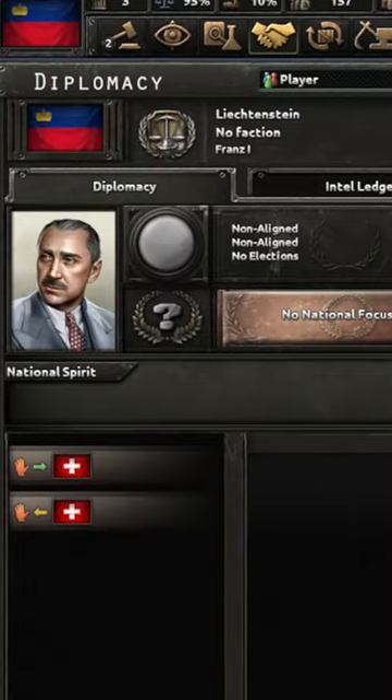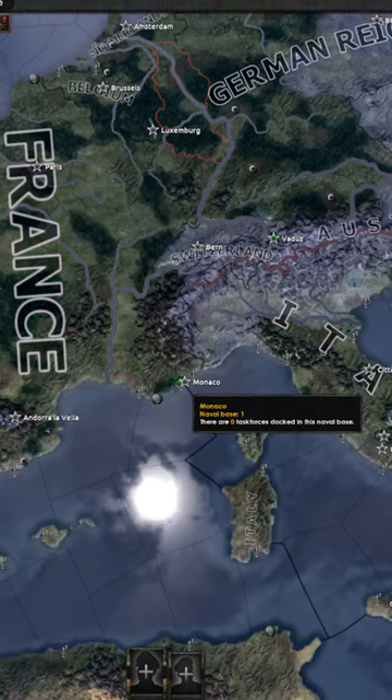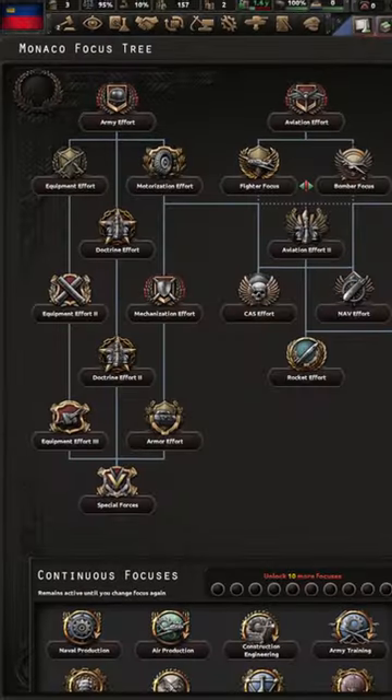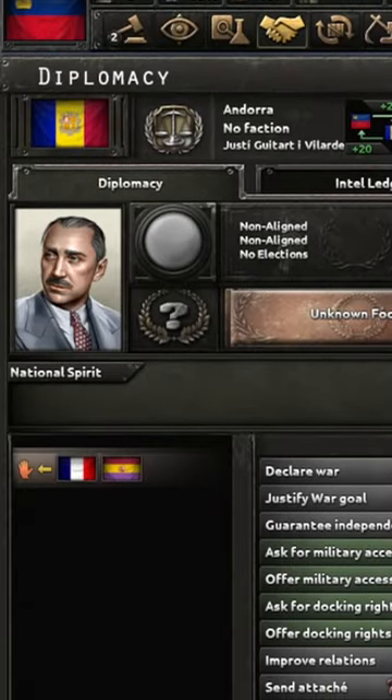All of them have flags. I would really like to show them to you, but I can't click the countries, maybe because they are micronations. All countries have standard focus trees. We do however have this nice detail: France and Spain are guaranteeing Andorra.